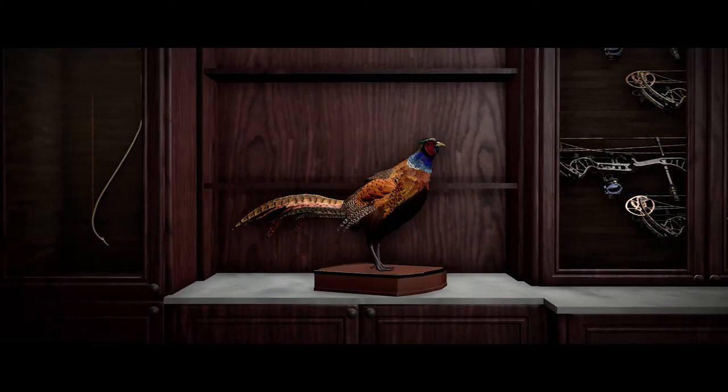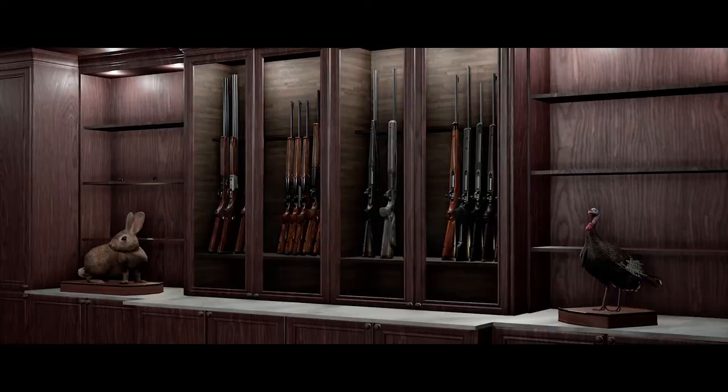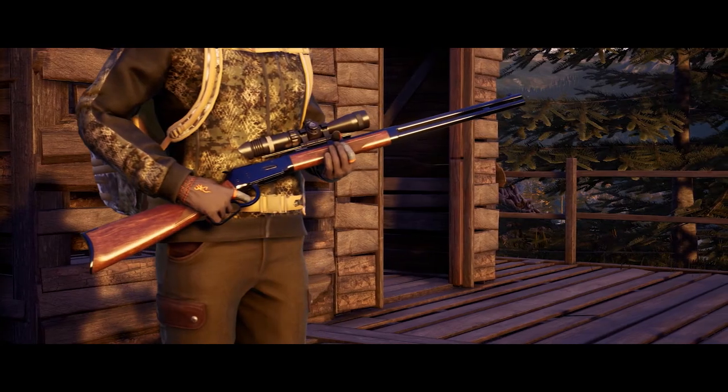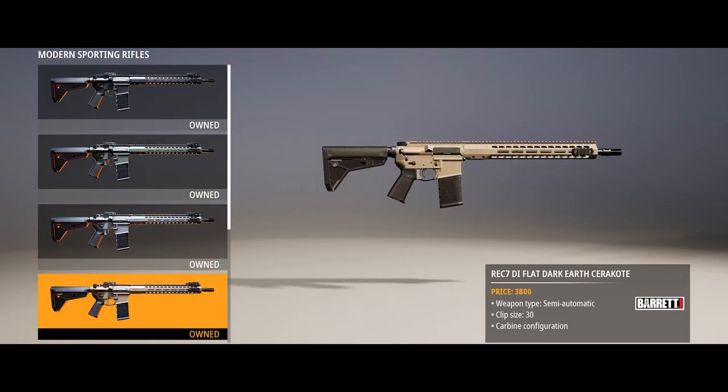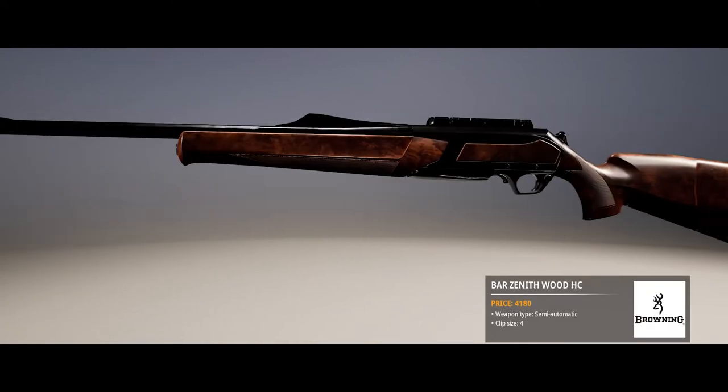You can use these credits to buy new hunting licenses, a new dog, or new weapons. The right weapon is crucial to the hunting experience. In Hunting Simulator 2, you can build your hunting kit from over 90 weapons and accessories.